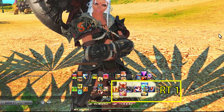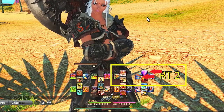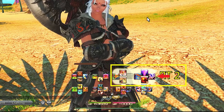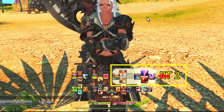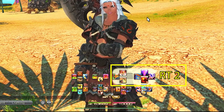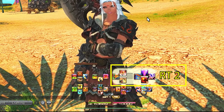Right Trigger 2 is our cross hotbar for damage mitigation and job abilities. I always keep Rampart and Reprisal in the same position for all tanks, as well as the special ability each tank has at the 120-second cooldown — which for warrior is Vengeance, which reduces damage by 30% and damages enemies that physically damage you. Make sure to use this for those extra ticks of DPS, although tiny.